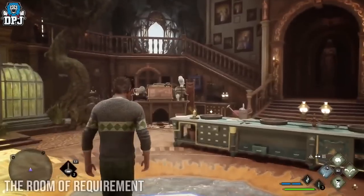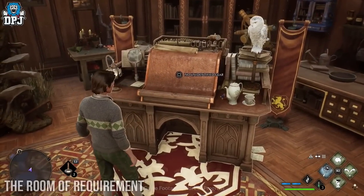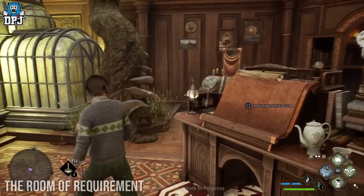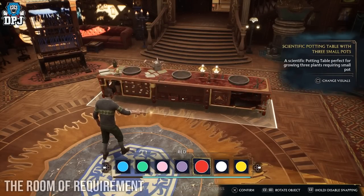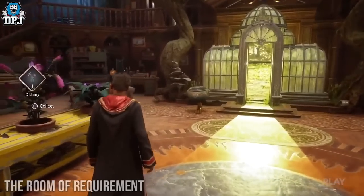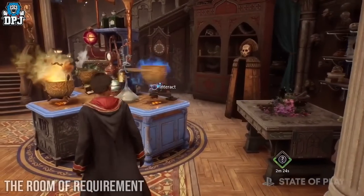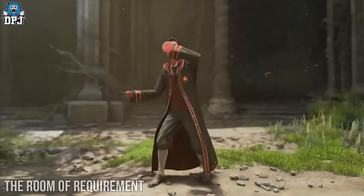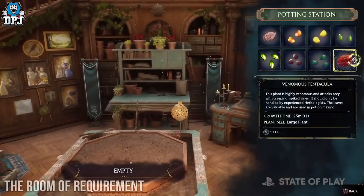Also within this room is the identification station. As you play, you will find gear which you need to identify to see what it offers — you bring it to the identification station. Another part of this room is the potting table, which you can also customize — change the look and colour. These are used to grow things for your tools and potions to help you in battle. We also have a potion station where you can brew potions, used in battle via that tool tab.